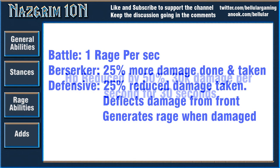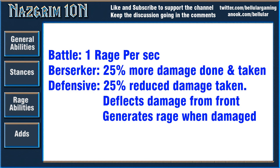Like a warrior, he uses a whole bunch of stances and these definitely seem to influence the pace of the fight. The first one is Battle Stance — he generates 1 rage per second, so nothing too special there. The next is Berserker Stance — his damage taken and done both increase by 25%. This seems like an interesting phase and actually perfect for Heroism, because you may need the extra healing Heroism provides and the extra damage will be capitalized by the 25% extra damage taken.